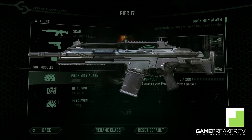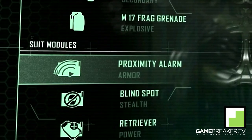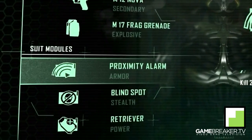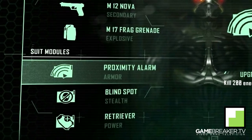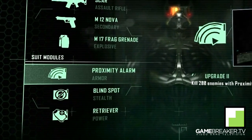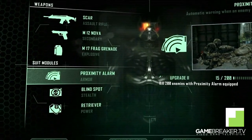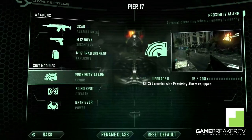Looking at the modules, the first one is the proximity alarm. Hearing an automatic warning when an enemy is nearby is really good, and as you level this module up the intensity of the alarm gets higher. There are going to be a lot of people running around, so having that extra sort of protection with the proximity alarm is actually really effective.